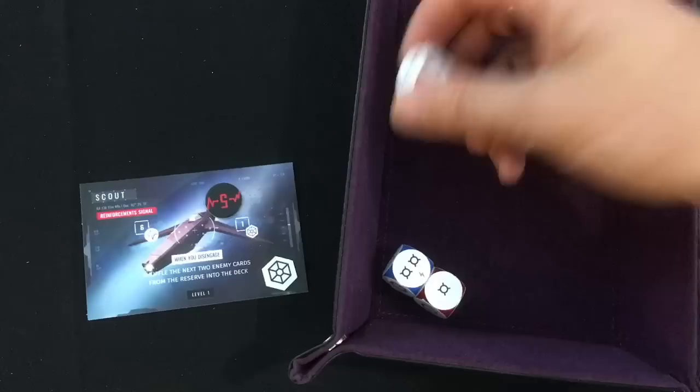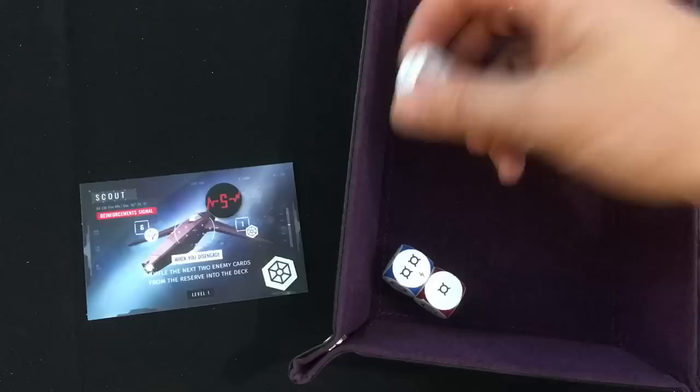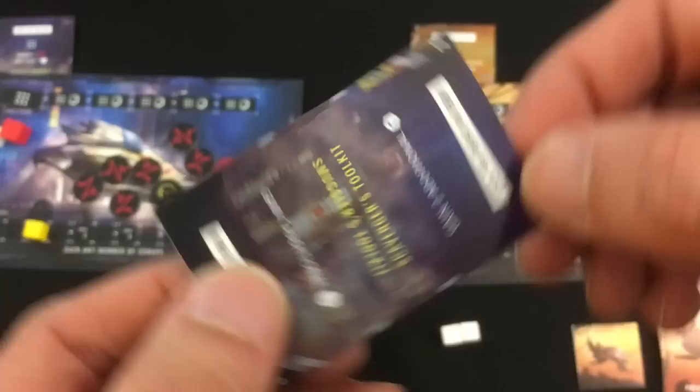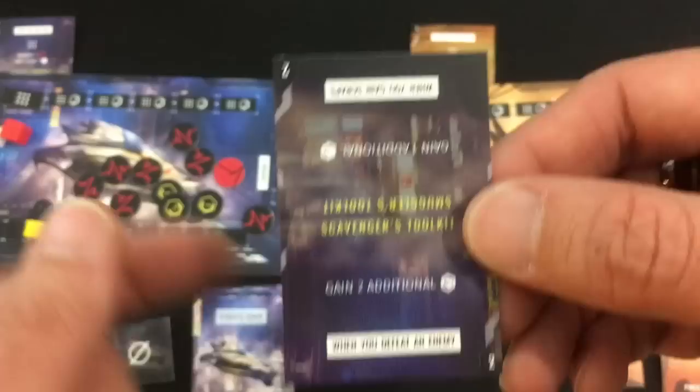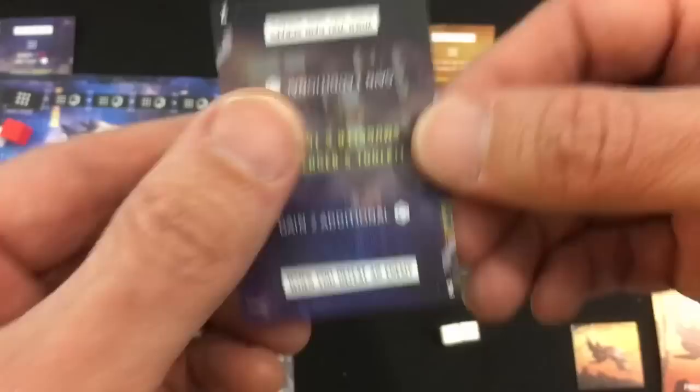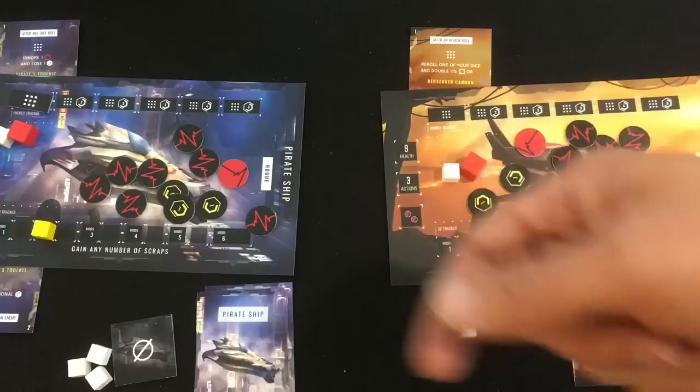Next round the pirate gets three hits and the warship gets five hits — way more than enough to blow the scout up even with his shield. We again gain one scrap each from a level one enemy, and we each get one experience, which unlocks our level two mod immediately before we even finish the battle. Mods always have two sides and you get to pick which one to activate. The even numbered mods are always-on abilities as opposed to odd numbered mods which need to use your power. The pirate can choose scavenger's toolkit — gain two additional scrap when you defeat an enemy — or smuggler's toolkit — gain one more scrap whenever you gain any. Since we're going to be fighting a lot, I'll go for the scavenger's toolkit for more scrap from fighting. Note that new mods don't apply to the action you're just completing.